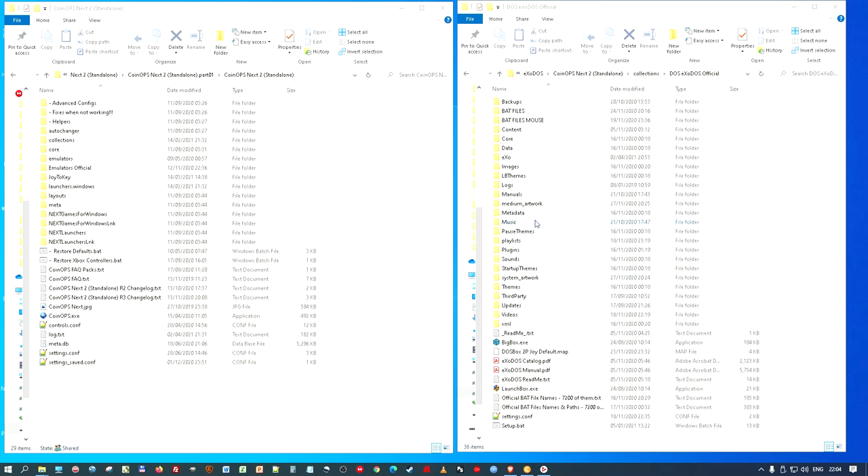I'm going to jump straight into the video. I made a load of batch files for the 7200 games within Exodos version 5 — one set that didn't use a mouse, and one set that did use a mouse. I don't know which games use a mouse and which don't, so I made a set of both.